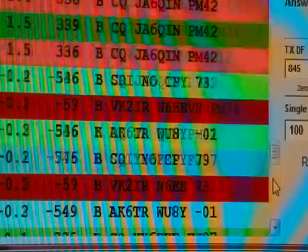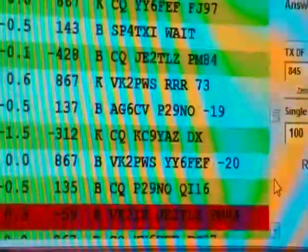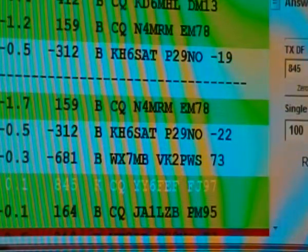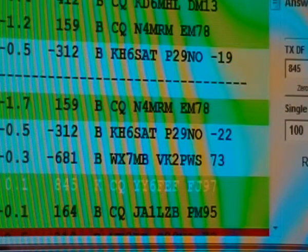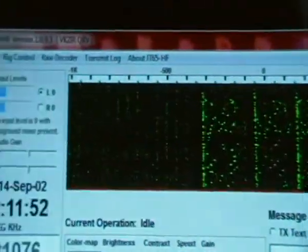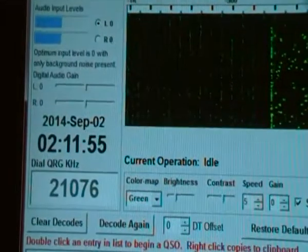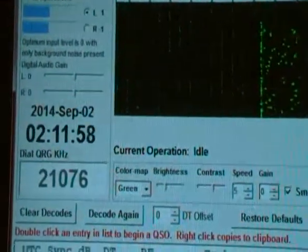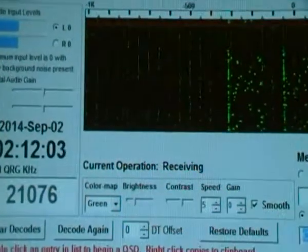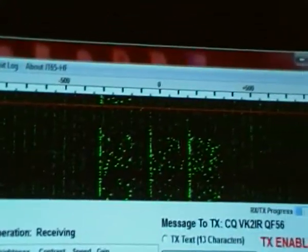So we've got some North America, JAs, and also Papa 29, which was great. We'll press CQ and transmit. It'll start to transmit when the minute's up — takes about 48 odd seconds, and then of course it starts the receiving.